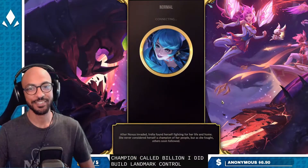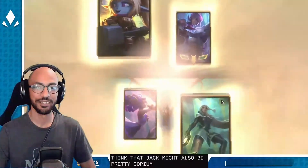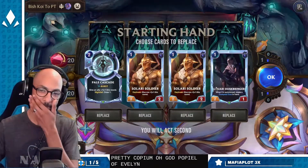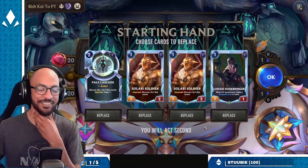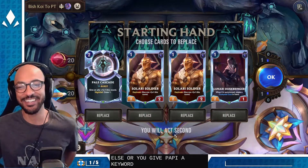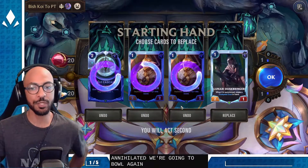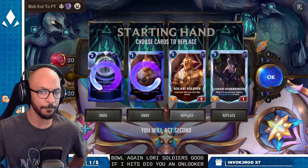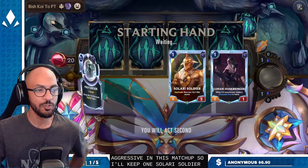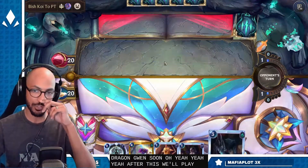I did build landmark control, so I think that deck might also be pretty copium. Oh god, Poppy Evelyn — the husks get buffed and then you give their stats to someone else, or you give Poppy a keyword and then you just get annihilated. We're gonna mulligan. Solari Soldier's good if I hit Stygian Onlooker. I think we have to be aggressive in this matchup, so I'll keep one Solari Soldier. Would you be willing to try Dragon Gwen soon? Oh yeah, after this we'll play Dragon Gwen.